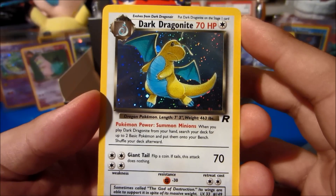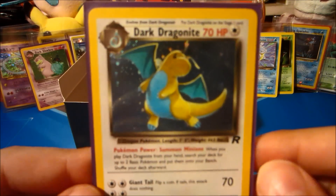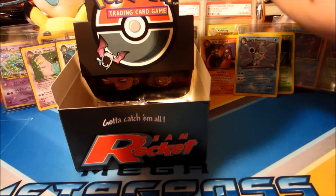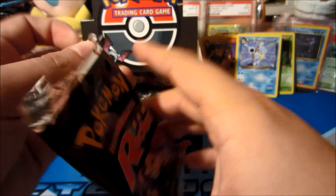Dark Dragonite holo — we actually ran out of Ultra Pro sleeves, that's how many holos we've pulled. Let me grab some real quick. Back-to-back holos, and beautiful ones too. This has been an amazing box. We've got three more packs to go — is one of them hiding our final holo, or are we done? Let's find out.